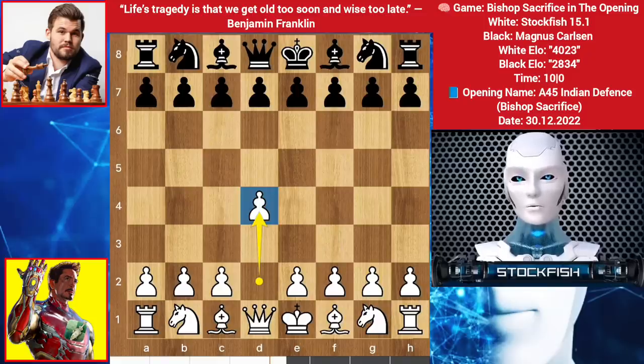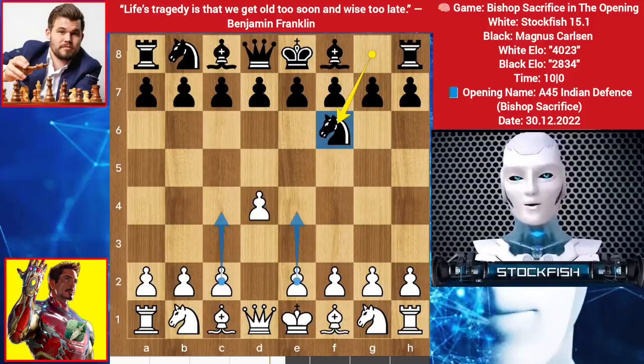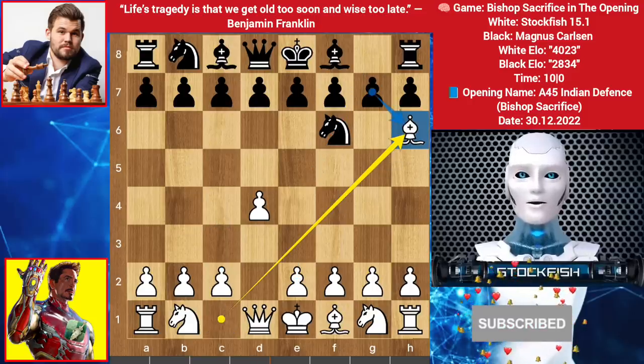Let's go. I started with d4, Magnus played knight on f6, in the queen's pawn opening. You can play c4, e4, or e3 — and e4 is a very tactical move, I will make a video about this later. So in this position, I played bishop to h6, sacrificing a full bishop for nothing. He accepted my bishop's sacrifice — it is minus 4.26 advantage for black.